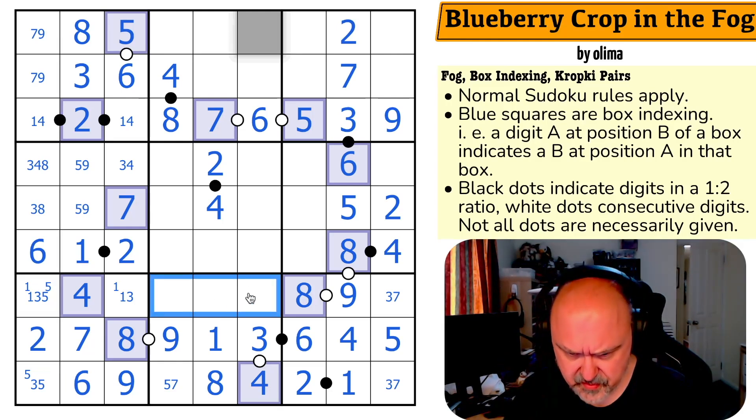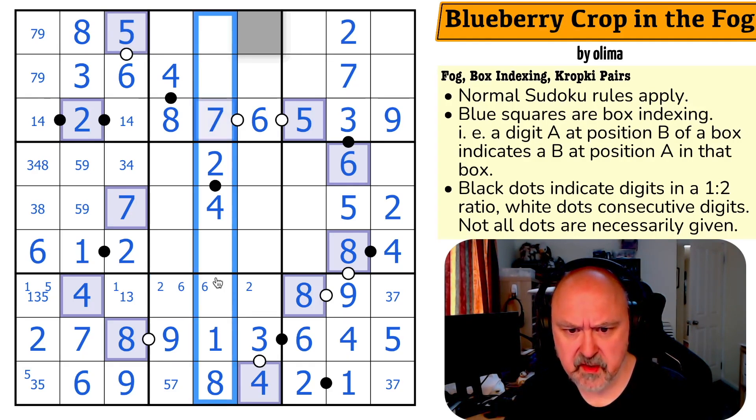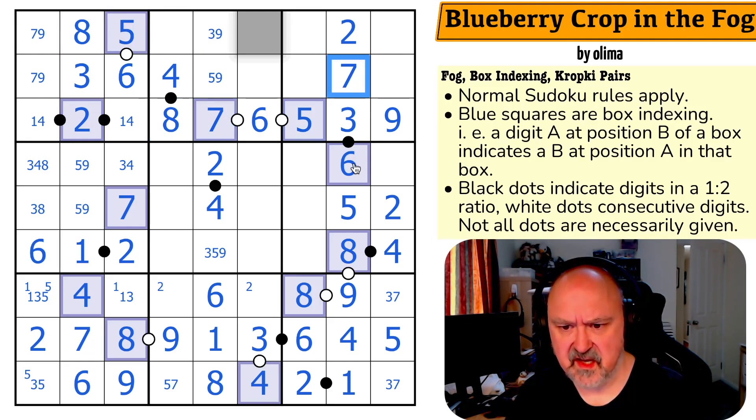Two is in one of those two. I've got to put a six in one of those two. Six can't go in those because that six can't go there. So this is the six, and these are two, five, and seven. What is this triple — three, five, and nine? There's no three there. There's no five there. Have I done all the box indexing? Five puts three there. Two puts eight there. Seven puts eight there. Five puts seven there. Six puts two there. Seven puts six there. Eight is self-indexing. Four puts two there. Eight puts six there. Four puts nine there. Eight puts one there.